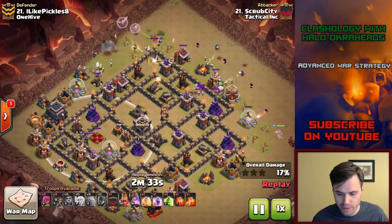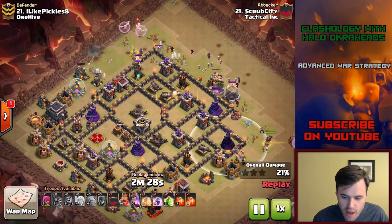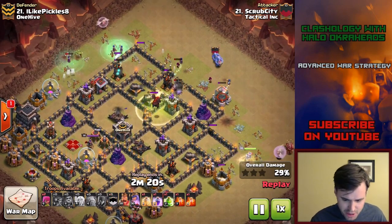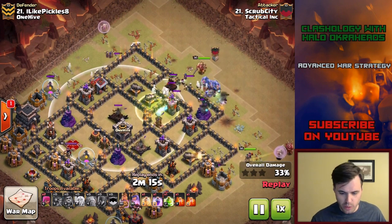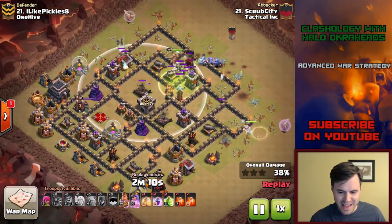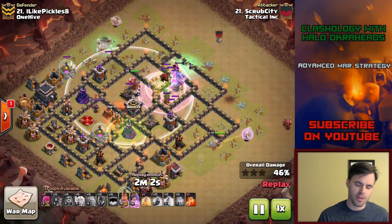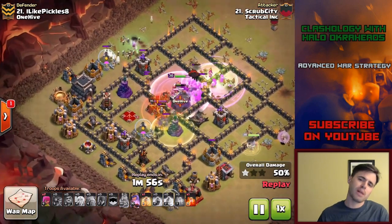You've got the witch walk going on and it still withholds it, and there's a reason why. You've got wizard towers on the perimeters, bombs on the outside — that is stopping those bowler-witch attacks or the witch walk. You also notice an island expo. Lots of danger here, very difficult to get down. Doing a queen walk into kind of a witch walk — just not quite enough firepower, but thus the power of the base.